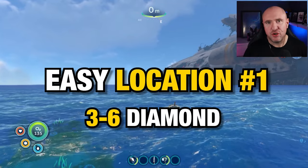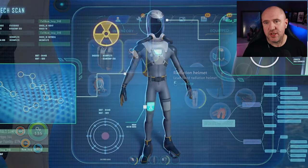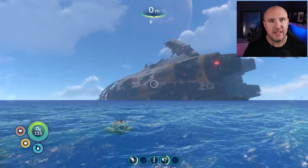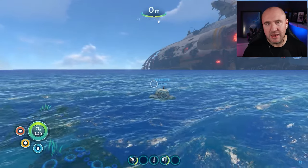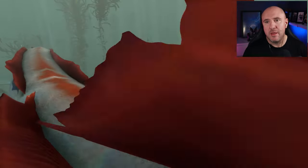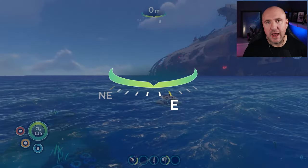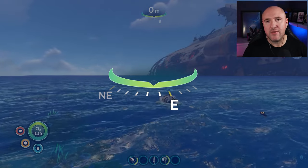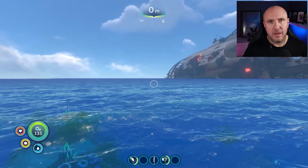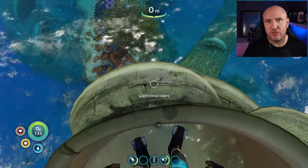Let's kick off with the beginner's location for diamond — a really easy location. All you'll need is the radiation suit, because it is a radiated area we're going to be going into, unless you've already deactivated the drive core on the Aurora. We're going to be going one and a half clicks left of east, around about 600 meters, at a depth of about 100 meters.